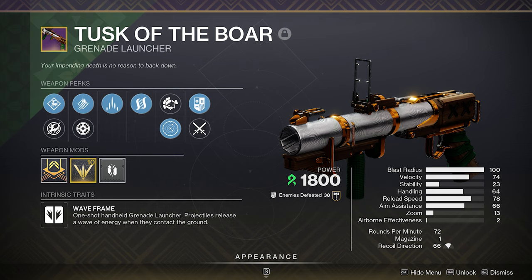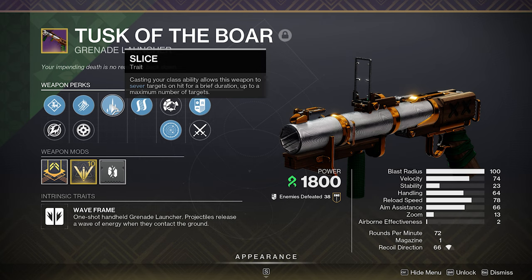Tusk of the Boar is a Strand Waveframe Grenade Launcher from the Iron Banner. It's brand spanking new and it's absolutely awesome. Slice is the perk we are going to be focusing on. Whenever you cast your class ability, it allows this weapon to sever targets on hit for a brief duration up to a maximum number of targets. Sever reduces the target's damage output by 40%.